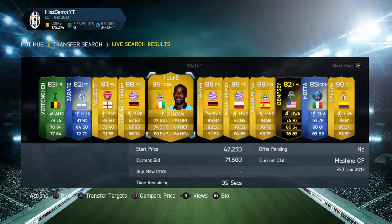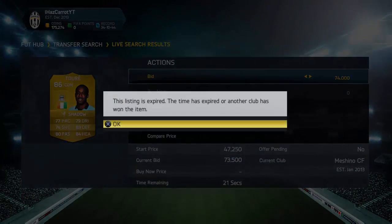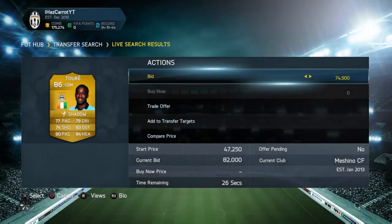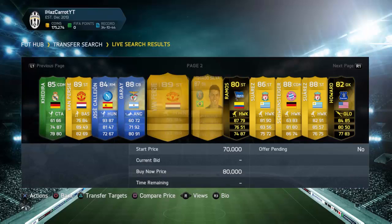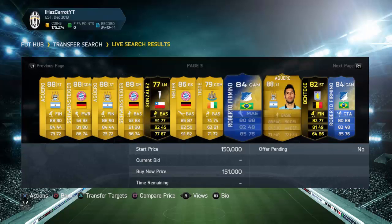For example, this Yaya Toure has a bid. You open up FUTBIN — www.futbin.com — and check the minimum buy now. Yaya Toure's minimum buy now is 85k, so I'd sell the card for 85k. If I pick him up for 72k I'd be making a nice profit. If I'd picked him up on a cheap bid I'd have made about a 5k profit right there.